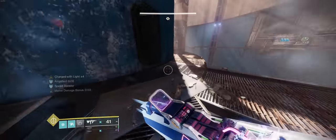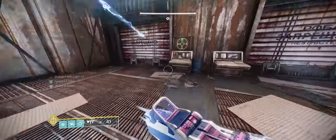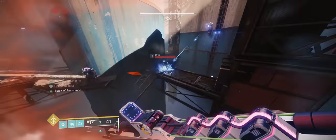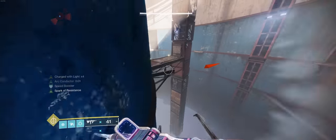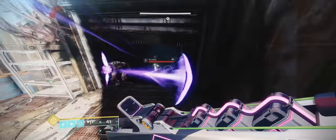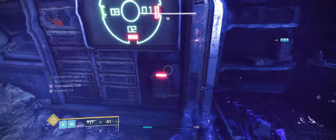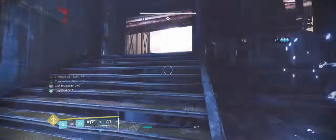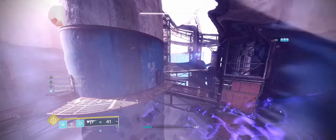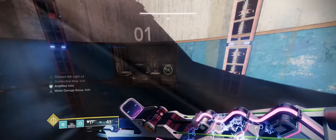We're going to be ignoring all the enemies in this room. Between the Assassin's Cowl invisibility and the speed boost we get from being amplified, we really don't have to kill any of this stuff. We're just going to bounce back and forth hitting the switches. The reason it's really important to keep going invisible here is not actually about getting shot to death — it's about the wizards and the darkness clouds that slow you. If one of those darkness clouds comes at a bad time and place, it can cause you to fall to your death while you're trying to jump around.